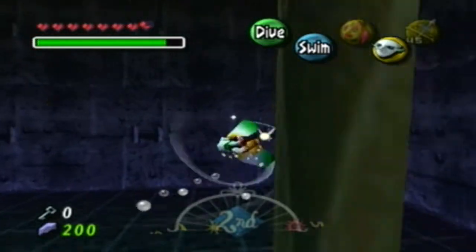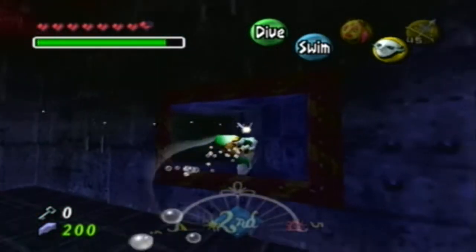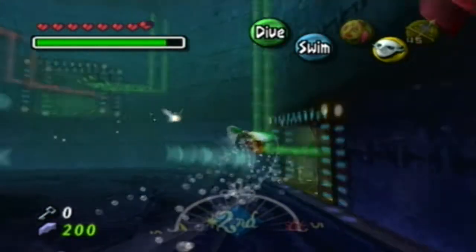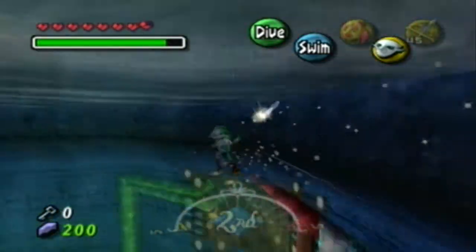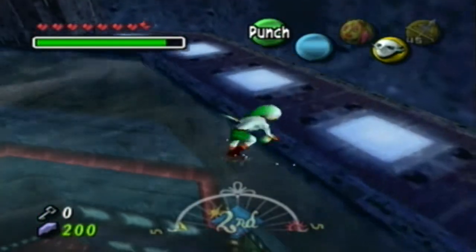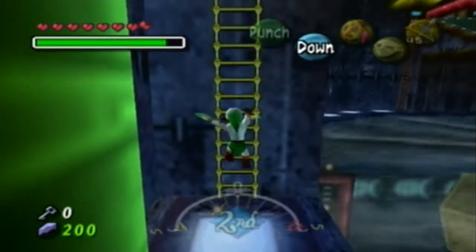We're going to head out this way, and I believe it leads right back to the main room or the main hub. Yep! Whee, so now we can head right on back up here. Whee! Jump out of the water. Now that we have the ice arrows, there's a few things we can do progressively. A good little rule of thumb for this dungeon is to follow the pipes.